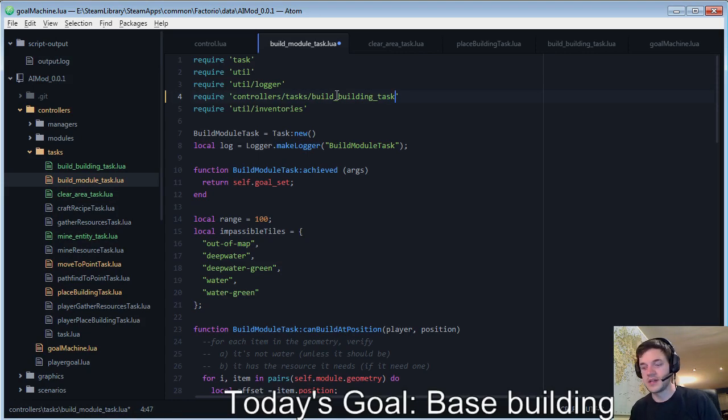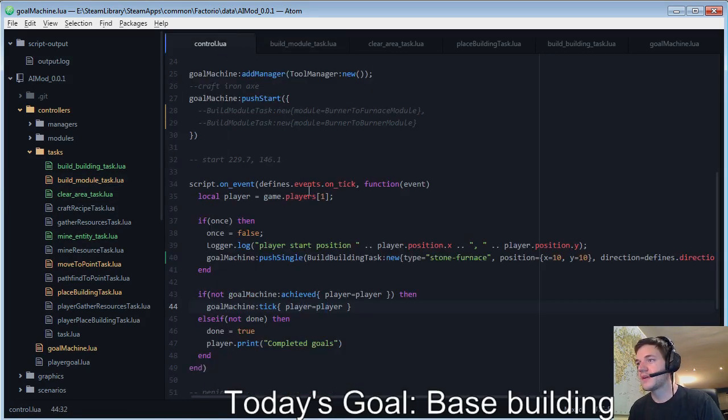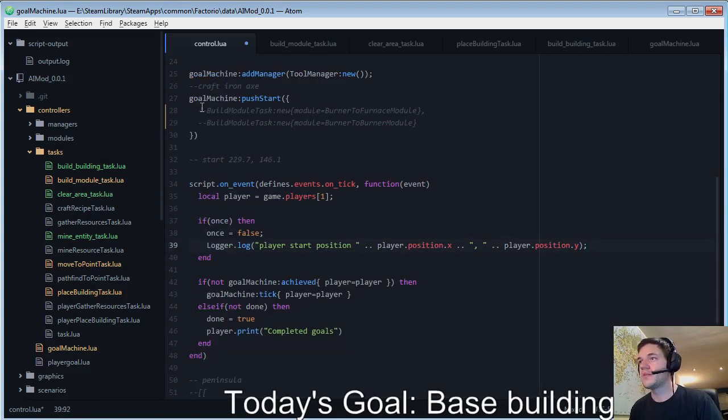The build building task is in. I can get rid of this line and put my build building module back in. This should go and place down my miner on iron and my furnace next to it, ready to receive.